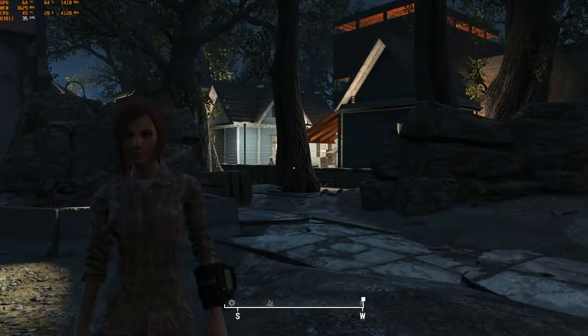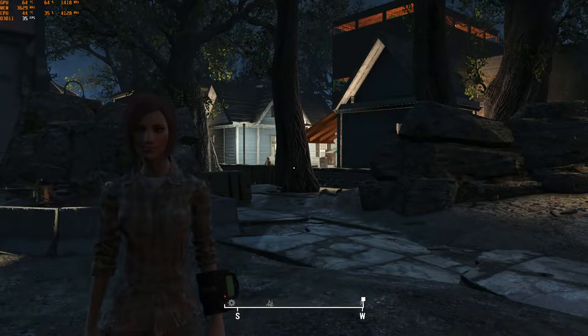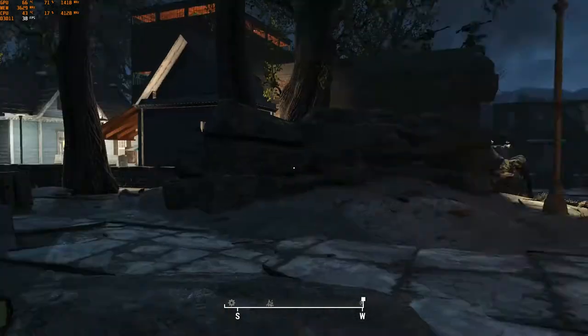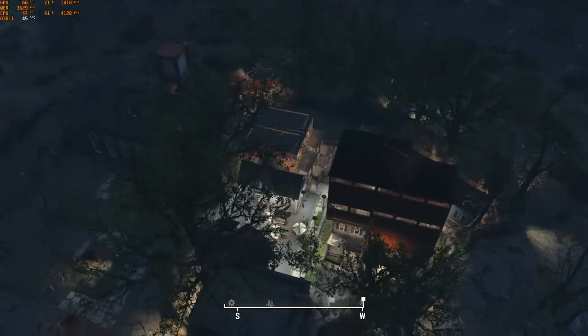Here we are at the entrance to Jamaica Plains. This is one of the settlements you get through a radiant quest where you're supposed to clear out the feral ghouls that have infested the town. I'm going to show you a clip I did earlier where I went through the original version of Jamaica Plains so you can see what the town looks like when it's still infested.